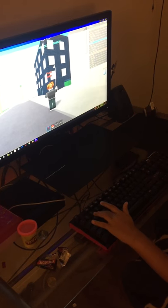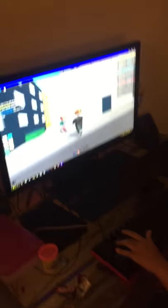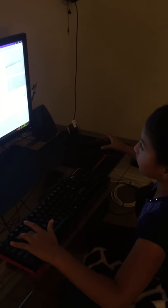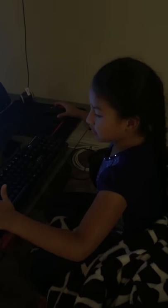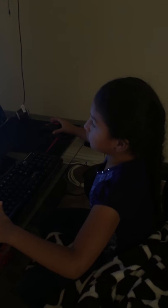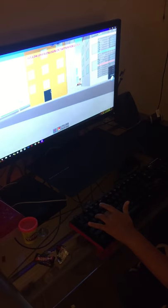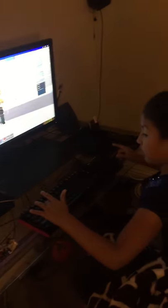I can't get the walk to start — come on, start walking! Okay, so you just press W, S, A, D. W is so you can walk forward, A is so you can go this way, S is to go back, and D is to go this way.